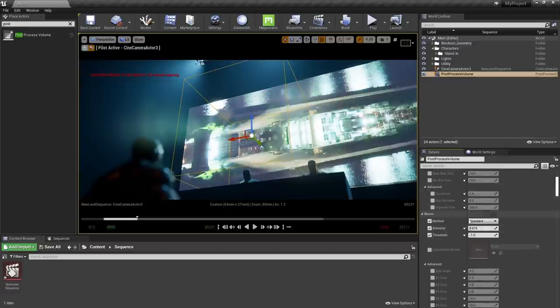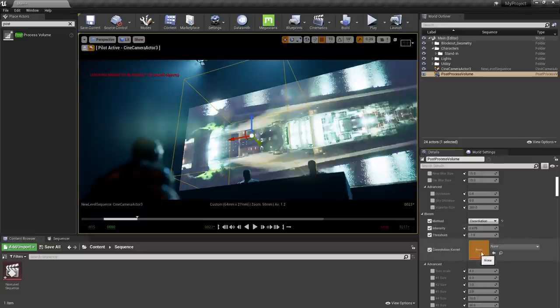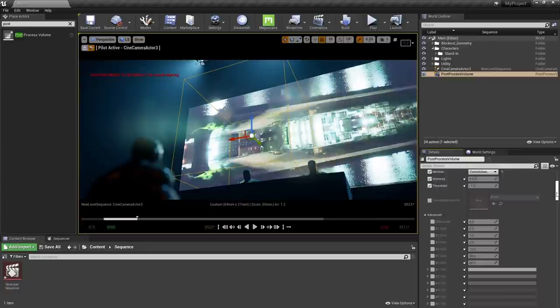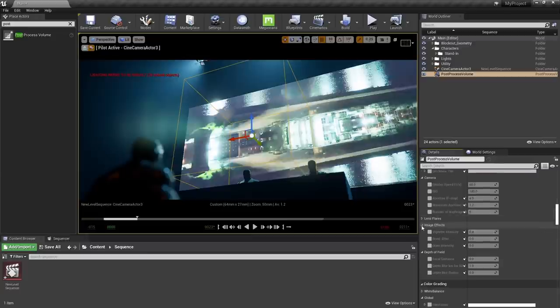Bloom is important because it's a real-world camera attribute that occurs when things get really bright in dark areas. Using Bloom Convolution actually allows you to choose custom bloom shapes by switching out the kernel. Next, under Image Effects, I like to add a little vignette to simulate real-world lens vignette — it can help draw the eye to the center of the frame, but be subtle with this. Grain is another one you can toggle to dirty up your super-clean footage.